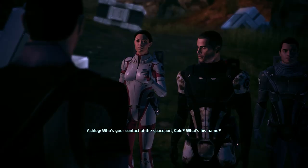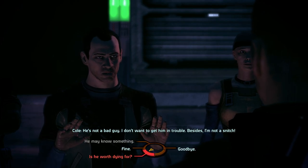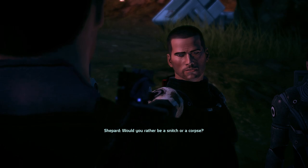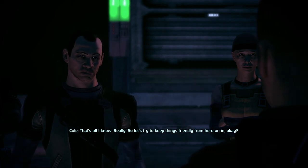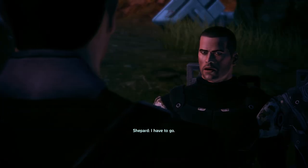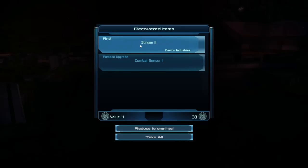Who's your contact at the spaceport, Cole? He's not a bad guy — I don't want to get him in trouble. Besides, I'm not a snitch. Would you rather be a snitch or a corpse? Powell — his name's Powell. No honor among thieves. Let's try to keep things friendly from here on in. I love this shit. Recovered item: Stinger and combat sensor. Alright, let's see what those are about.